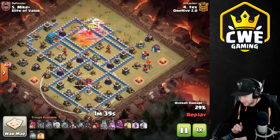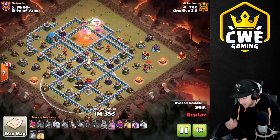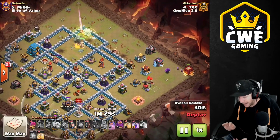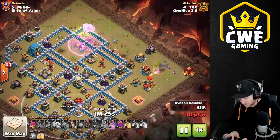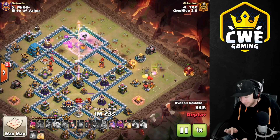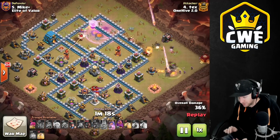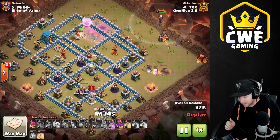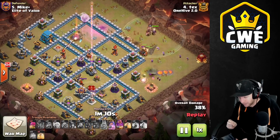He pulls the CC with a couple Hogs — it was lurable on the opposite side of the base, and you have to deal with the CC during this attack or it's going to hurt your Hogs and Miners. The Eagle activates and as soon as he sees it activate, he sends in the Siege Barracks in the opposite corner. That's going to start to form the funnel for the Hogs and Miners, but more importantly it's going to draw the Eagle's fire off the Queen.